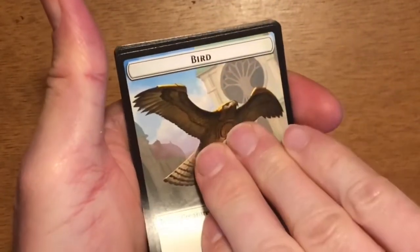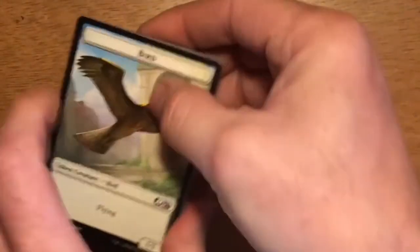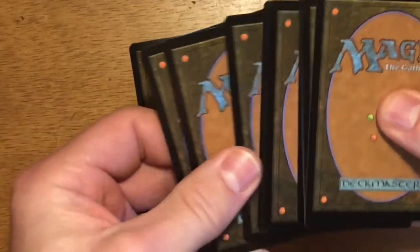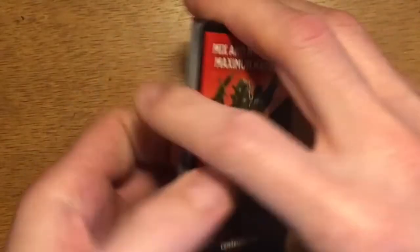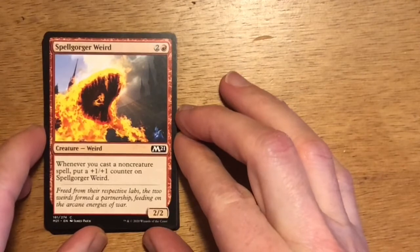Let's check to make sure we don't have a foil. Looks like we don't, but we might have something good. We've got a land, a rare, three uncommons — whoops, rare land. I may have messed that up. These made-in-Japan English packs are hard to figure out.